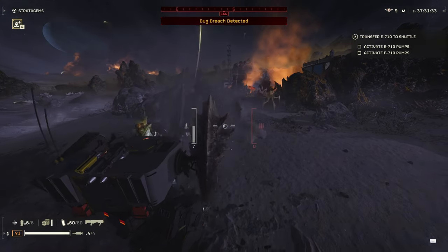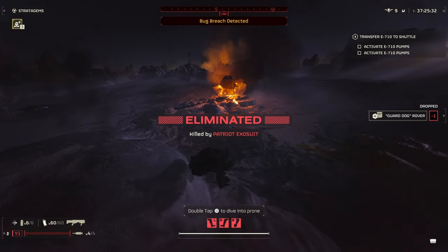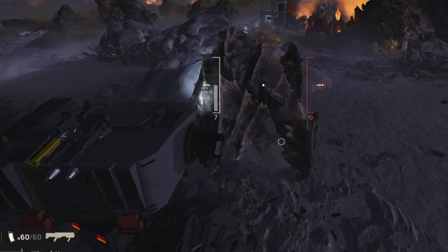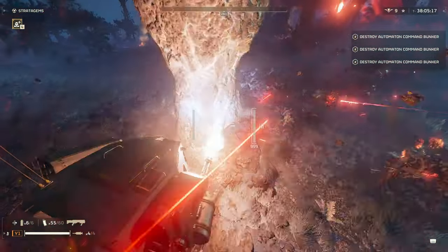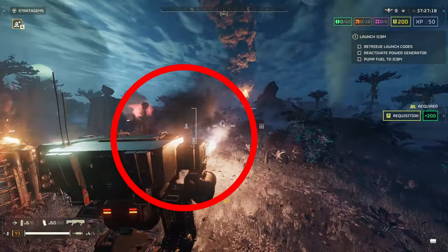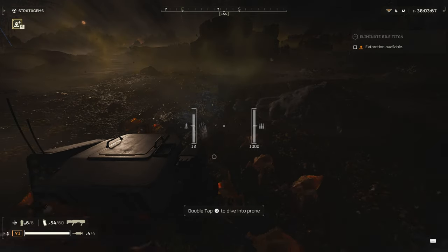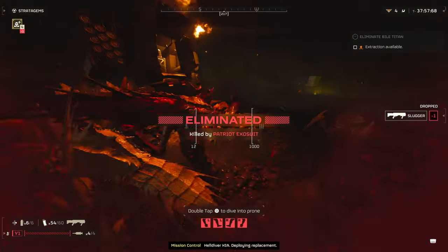I wanted to see how much damage you could actually withstand in this mech suit, and so far this thing is going to have a much easier time lasting with bugs than bots. You can take two hits from a charger slamming down on you with full health; however, one hit may take out parts of your mech, rendering it a bit less useful. So if you take a hit, check your mech and make sure all parts are intact. You will notice when it's about to blow up as it will start showing black smoke coming from the top — get out, because if you are inside when it blows up, you aren't coming out alive. I even tested this with the shield pack on, and you still die.